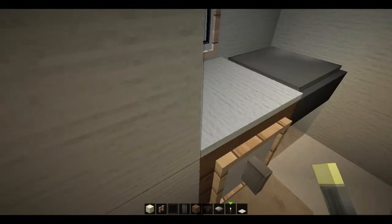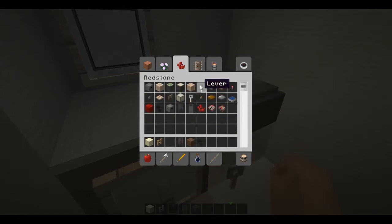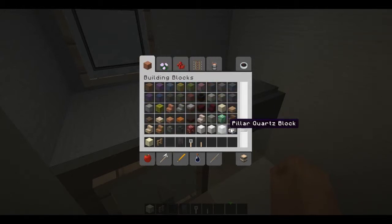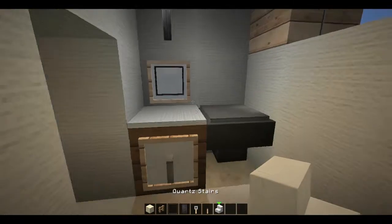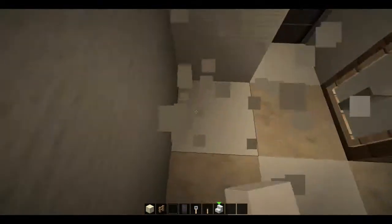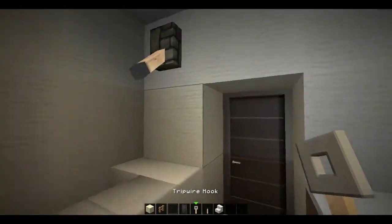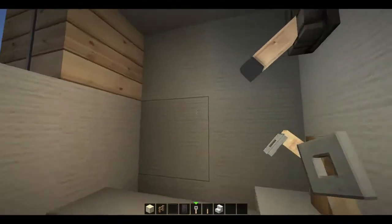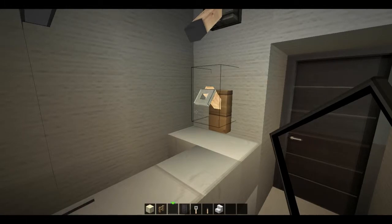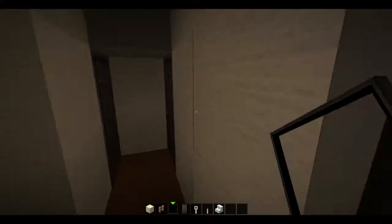For the lower level bathroom, and the upper level too, we're basically going to be doing the same sort of bathroom formula I generally do — the shower and tub, along with the toilet, vanity, torch for light, and all that good stuff. Let's have the front of the shower facing this way. Lever up top for the shower head, tripwire hook for the spigot — the faucet, whatever that's called. And that is all for the bathroom down here.